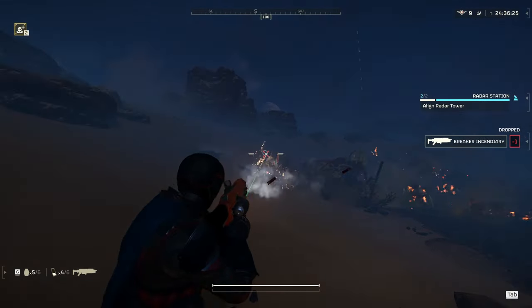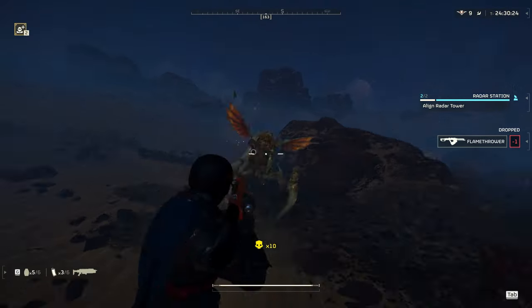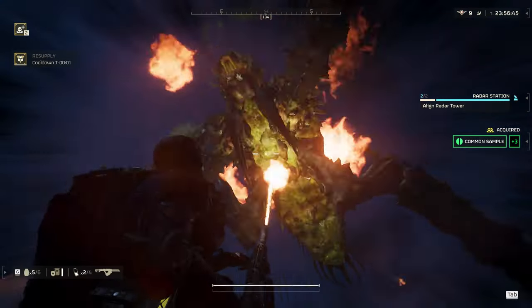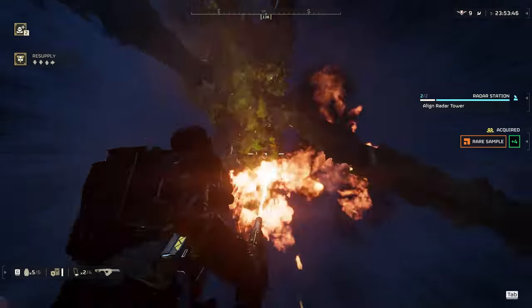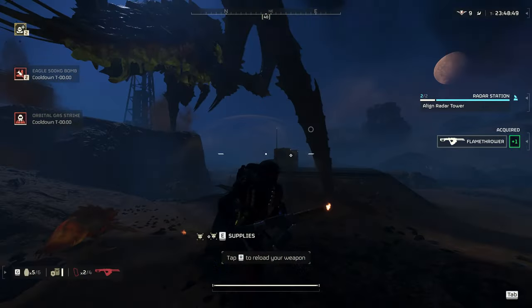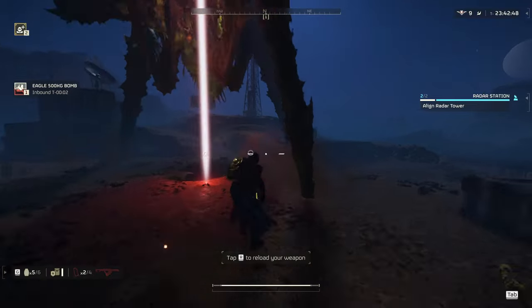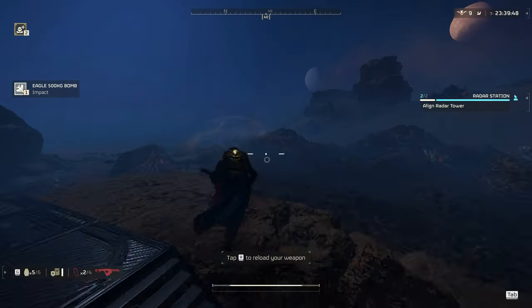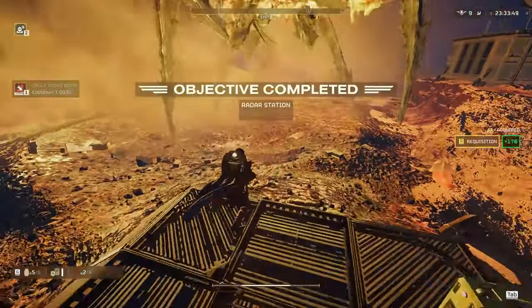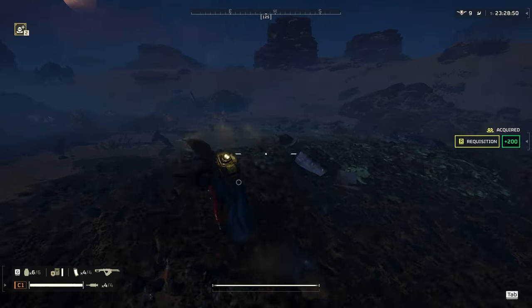This hunter patrol comes in, so I take him out with the Incendiary Breaker. I hope this is a great example for y'all of why this gun is so freaking good against the Terminids. You can also use the Breaker Spray and Prey or even the regular Breaker, but just shotguns in general are amazing at fighting these enemies. I also tried to kill him with the Flamethrower once I picked it back up, but as you can see, it doesn't do any damage. So he's tanked a bunch of shots from a Breaker, full tank from a Flamer, and all kinds of other bullshit. So I just find a good position to watch as this circus clown freak of an animal gets blown the hell up. Thankfully, now that he's dead, I'm able to just press the button, radar station's enabled, and I can take a quick gander at my minimap to see what's going on.